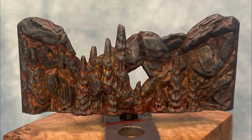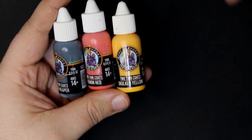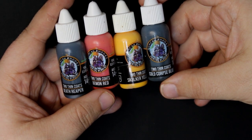For this we changed our approach — we went in with a really solid color to start with and wet blended in some warm colors. We started off with a Death Reaper base coat, Demon Red in the recesses, wet blending in some of that Skulker Yellow, and then a dry brush of Death Reaper and then Cold Corpse Blue to finish.